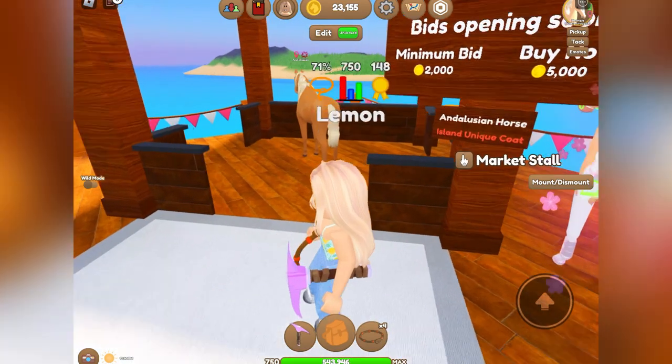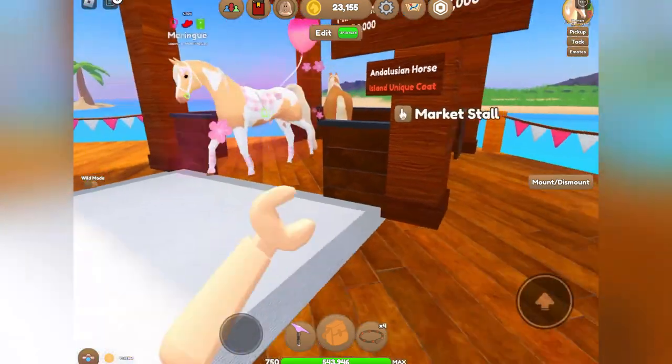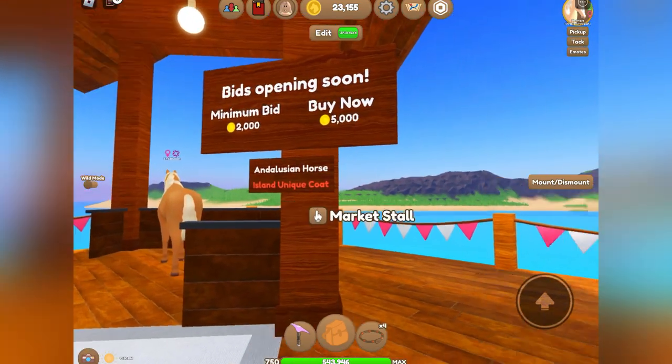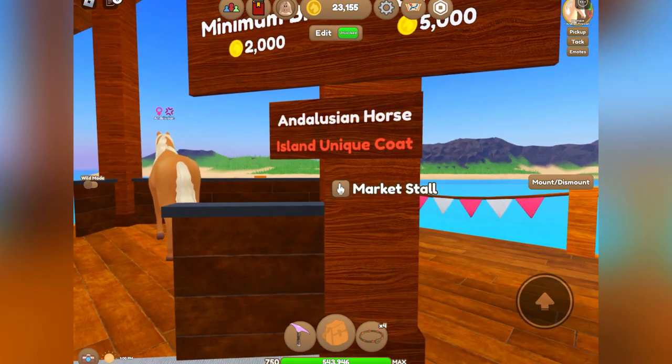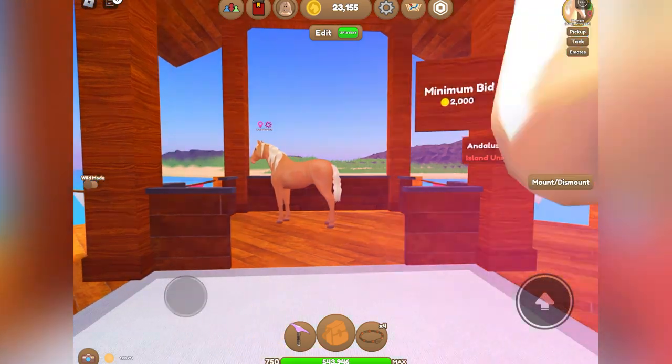Right here you can see your horse. Obviously this is a bit expensive — I am not actually selling it, this is just an example. The bids open just as the stands do. There is the horse, and if it's anything special or limited, that will show as well.